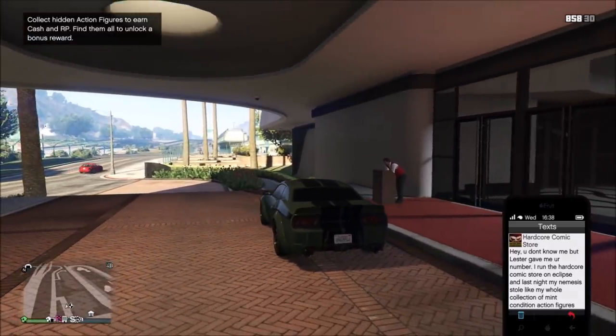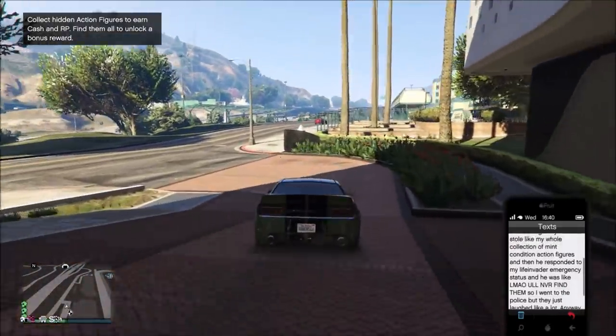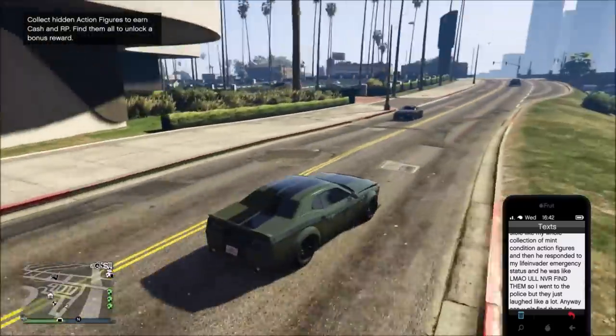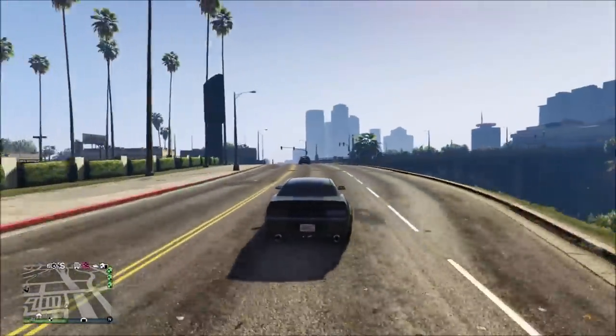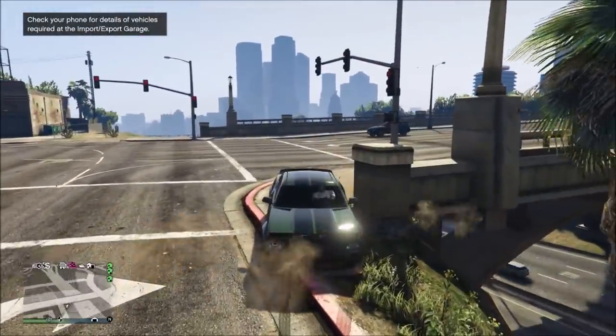Also releasing today are the 100 action figure collectibles that will give you cash and RP for finding them. And if you find all 100 action figures then you unlock the Impotent Rage outfit. I'm going to be doing a video on the locations like I did for the playing cards soon, though it's probably going to take a little more time because 100 is a lot to collect.